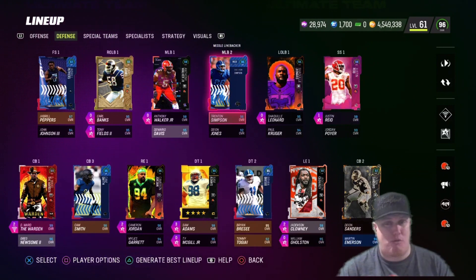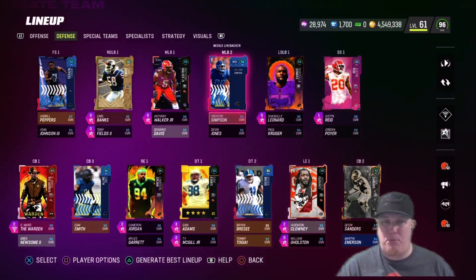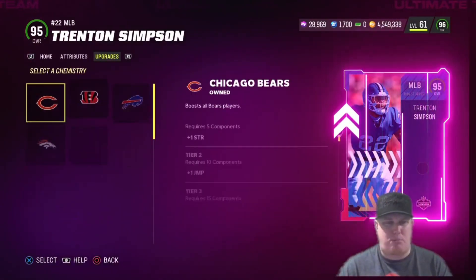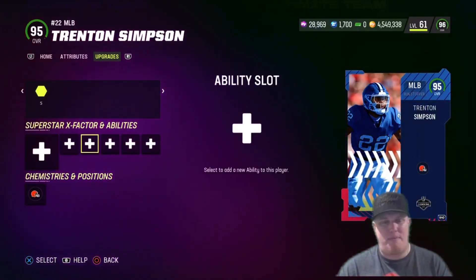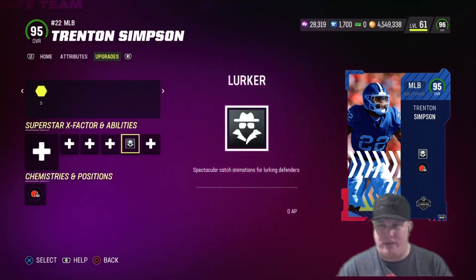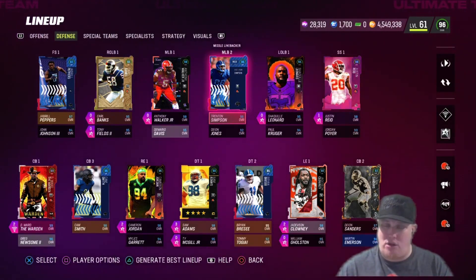Starting at middle linebacker: we've finally moved out the out-of-position Joe Thomas and we're bringing in middle linebacker Trenton Simpson. He already has a 96 overall boost, so we put on the Browns theme team chem and give him an ability — Lurker for zero AP, which gives us that spec-catch animation when lurking with the defender. He stays at the boosted 96 overall, but that's going to come in handy at the middle linebacker position.